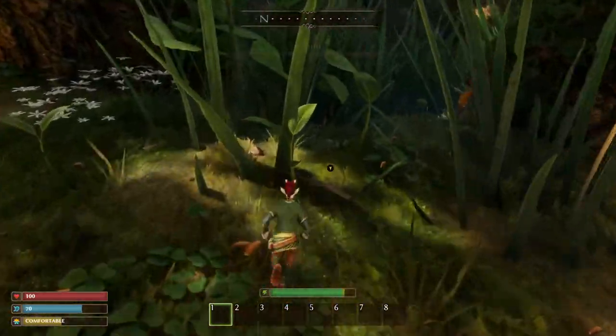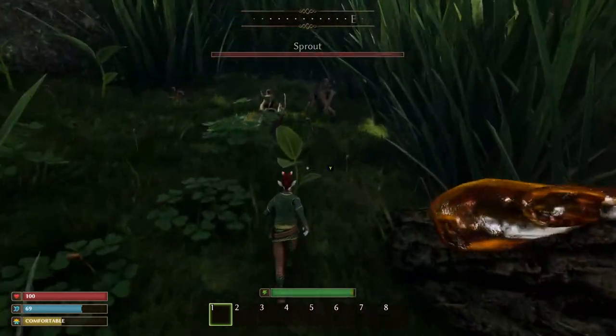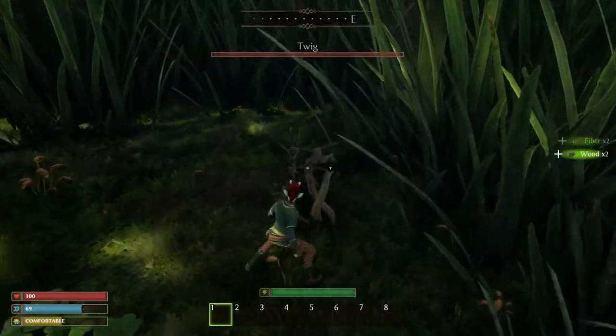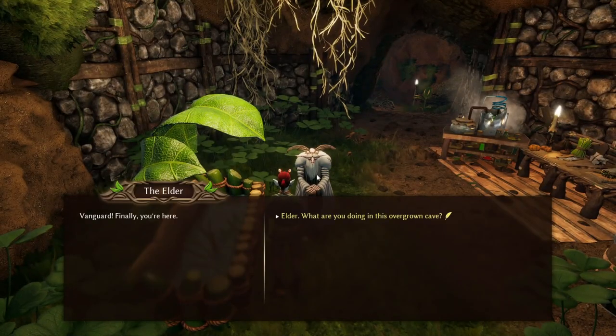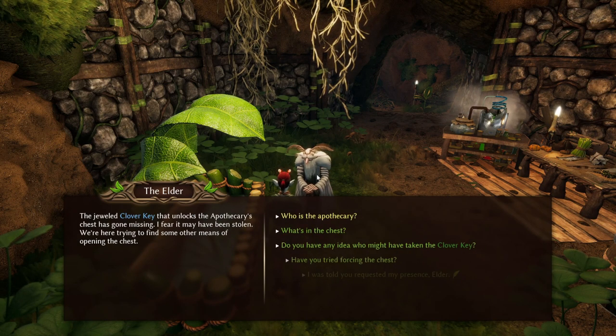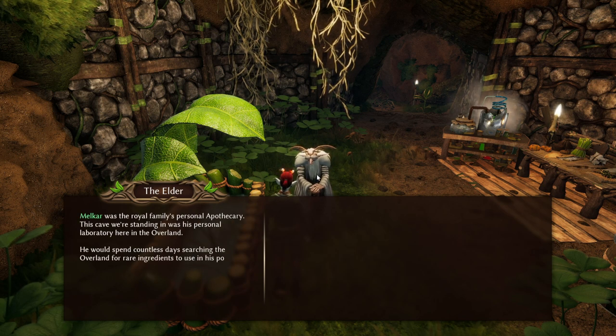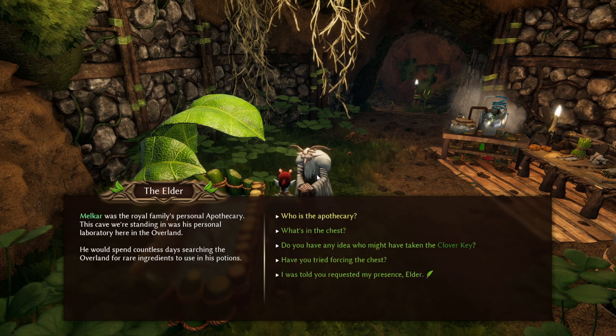Along the path towards the Elder, another NPC, you'll find all these small little alcoves. Make sure you go and investigate them and get all the resources. The Elder is going to give you some story and you pretty much won't need to interact with him until much later. Eventually he will give you a recipe to unlock the Damselfly treat, but not until you've defeated a good few bosses. A lot of the recipes require you to complete quests by killing certain bosses, and then the NPCs will reward you with the treat recipe for a particular creature.